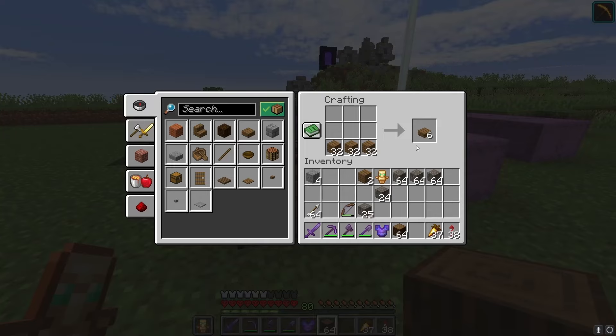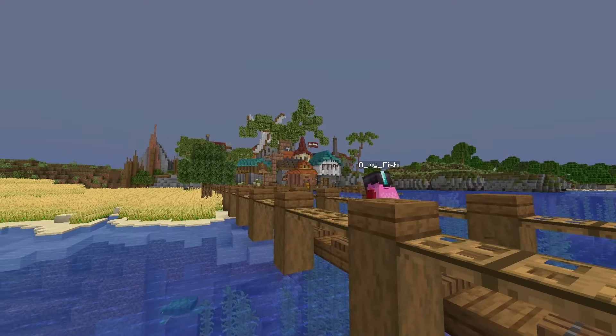My goal for this village is to build a dock, transform this island, and build a wall to keep the villagers safe. Starting with the dock, the idea is to have an area for fishing and walking right above the water.